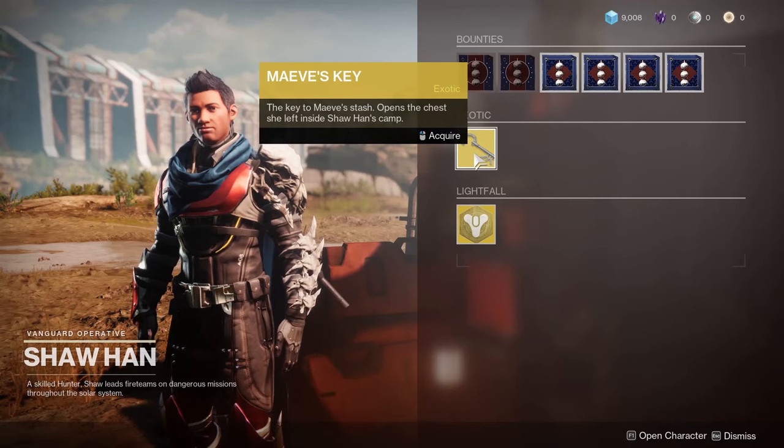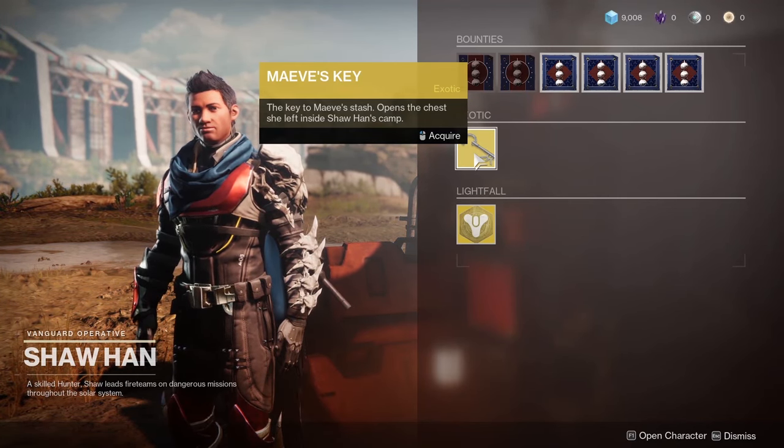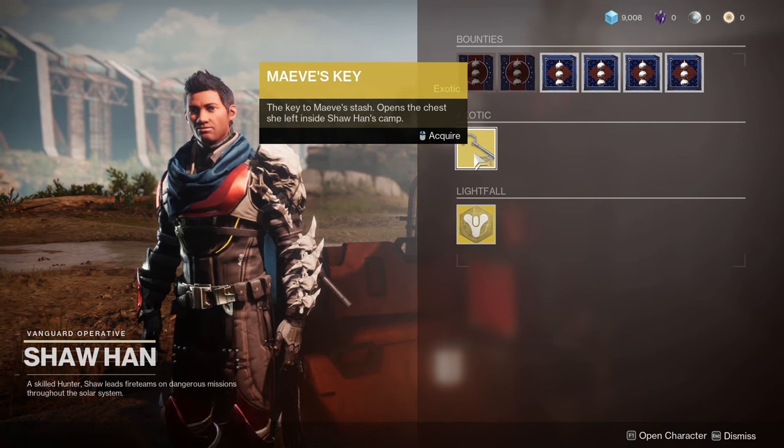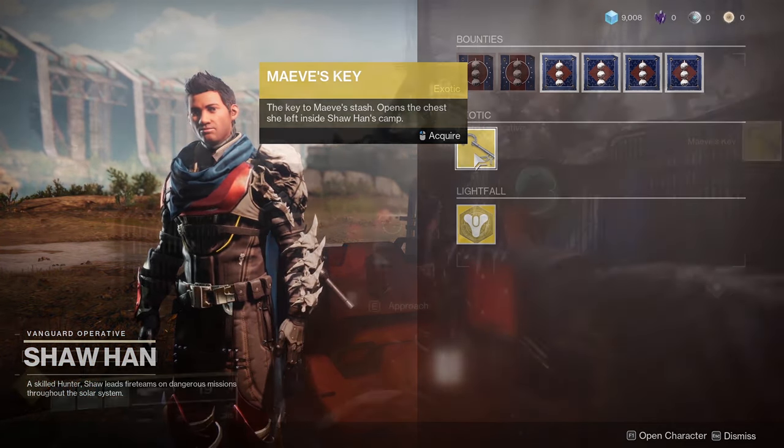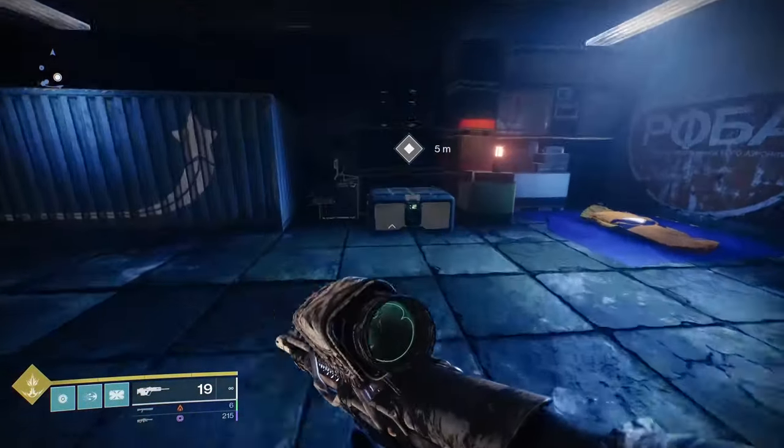Tip number 2 is closer to the beginning of this quest, you will meet Shah Han. If you talk to him, you will be able to get a yellow item from him called Maeve's Key. Grab this and use it on the chest in the room beside him to get your very first exotic weapon.